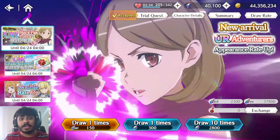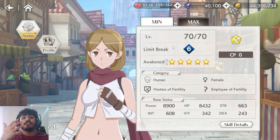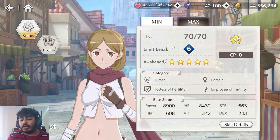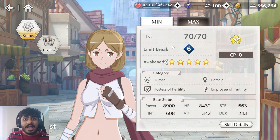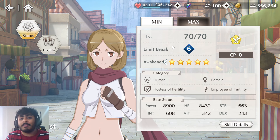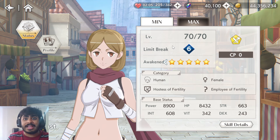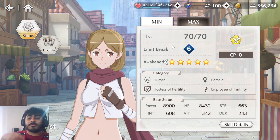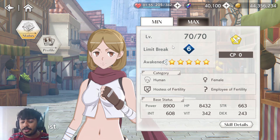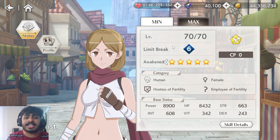Lenore is a very interesting unit. Her kit kind of reminds me of a more offensive version of Asfi. The biggest issue for a lot of people is that she's releasing right after Earth Bell, and both of them share the same typing. But especially with Uncharted Battlefield and the potential for more difficult PvE content coming in June, Lenore is still a fantastic option.